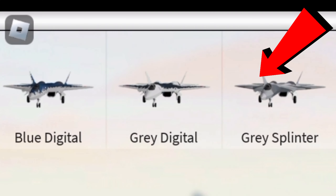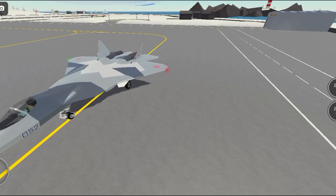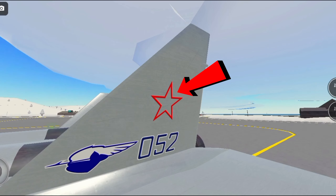The last livery is the gray splinter livery. This is the livery from Top Gun Maverick, as I believe, and it's also very cool. It has like diamonds on it and stuff. We have a different star, the wing thing again, and numbers.